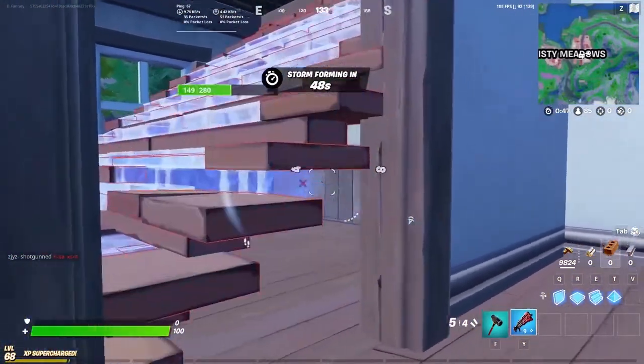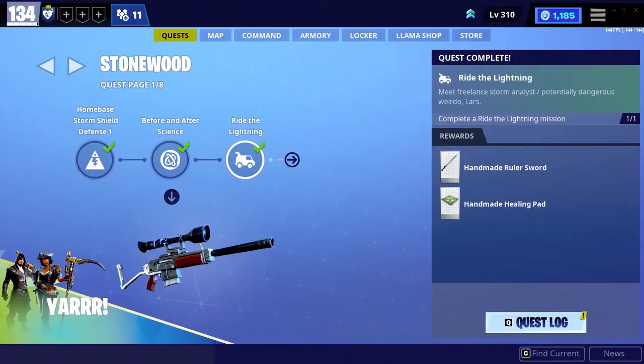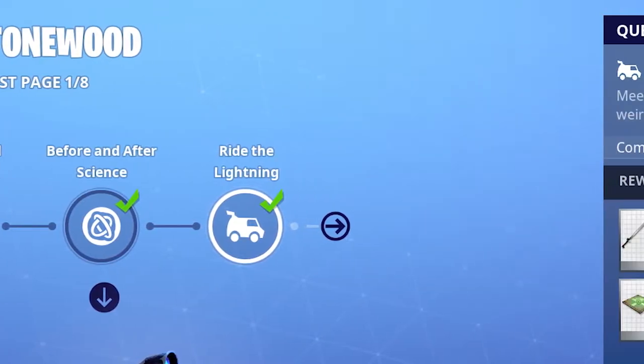Most of you guys should be battle royale players, and the first thing which comes in your mind when you just come to save the world is: where is the lobby, where am I standing, and what are all these things on my screen?